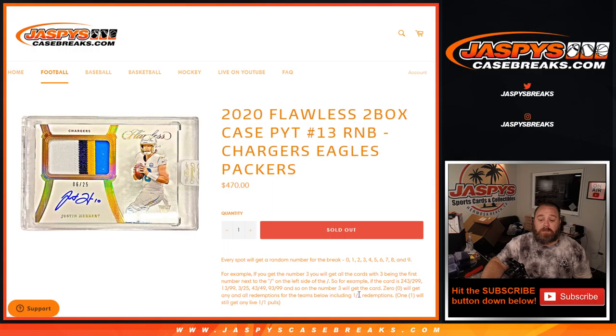The number 0 will get any and all redemptions for the teams listed, including 1-of-1 redemptions, while the number 1 will get any live 1-of-1 pulls.